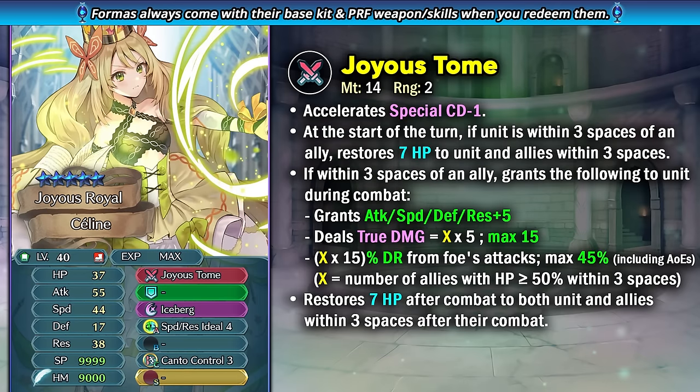Selene is a green infantry mage who can provide support with her Joyous Tome. This gives her minus special cooldown, and at start of turn if she's within three spaces of an ally she heals 7 HP to herself and allies within three spaces, plus 5 to all stats. In combat she deals true damage based on X multiplied by 5 (up to a max of 15) and gets X multiplied by 15 as damage reduction (up to 45%), depending on the number of allies with 50% or more HP within three spaces. It helps her in combat, but it's not really enough for a nuke nowadays, and she's mainly going to be functioning as a support unit by providing that healing at start of turn and 7 HP post-combat healing to herself and allies in three spaces.